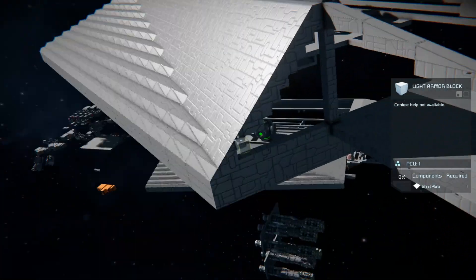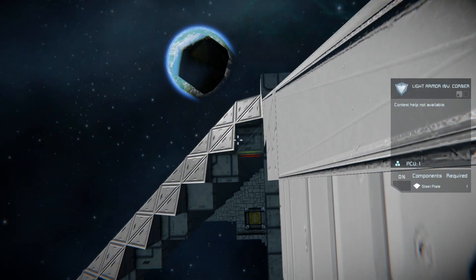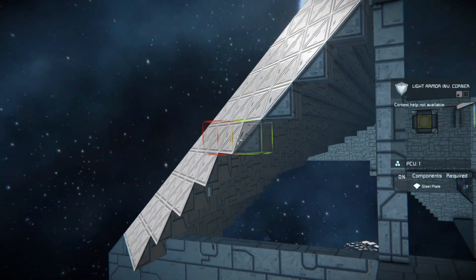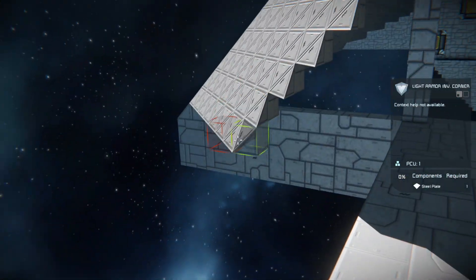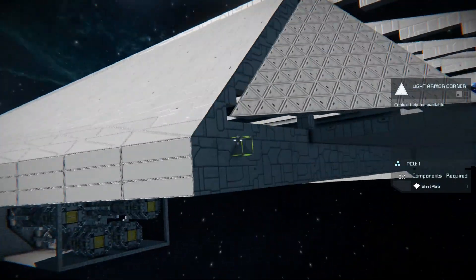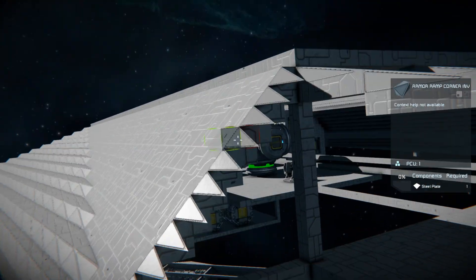This ship may go under somewhat of a complete redesign once we get the hull done, because I'm so far not very convinced on all these shapes. I do like the general silhouette we've got, but we'll see after we get further into it. Let me know your thoughts on the half-asymmetrical design we've got going so far - tell me what you guys think in the comments.